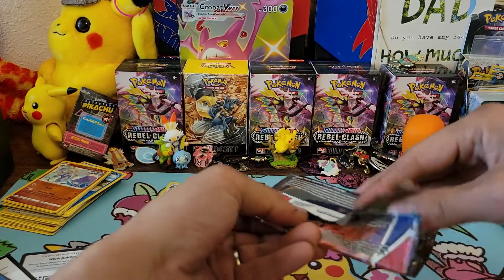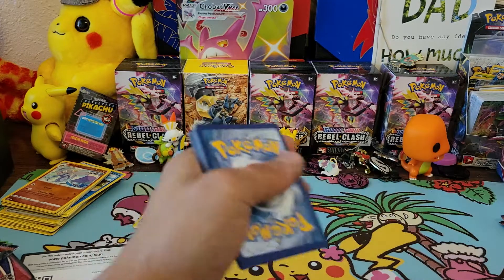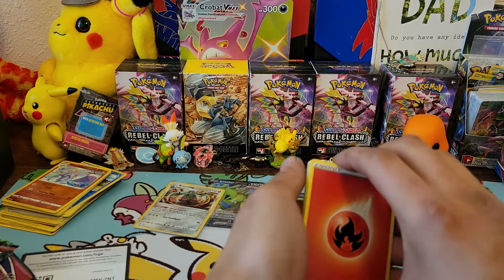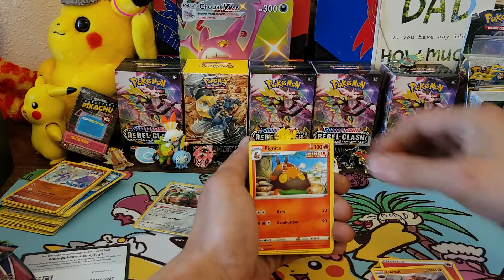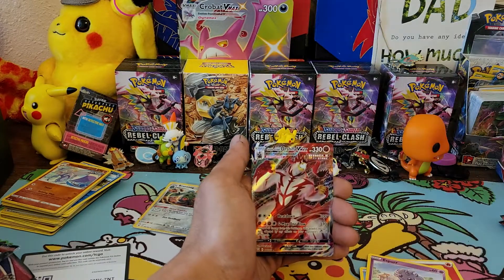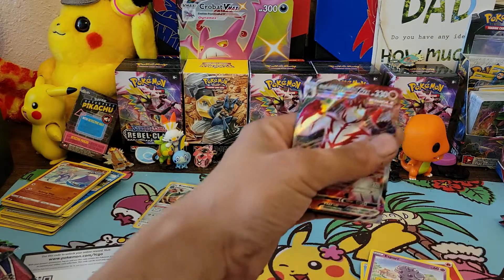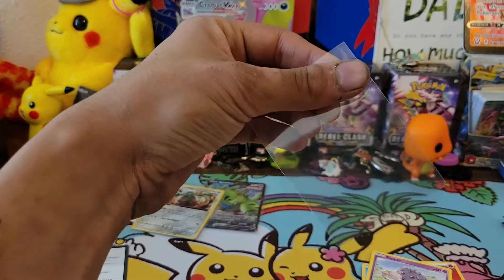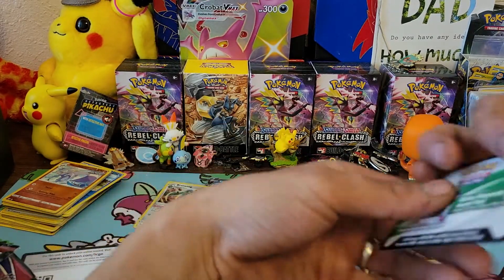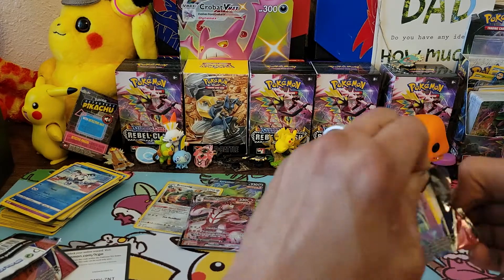That V could be a full art, rainbow rare, or gold. Let's see what this code card is - we're not going to check the back. This is our third-to-last pack. Fire energy, Carkol, Pignite, Falinks, Cacnea, Spoink, Rolycoly, Frillish, Espeon, Mr. Mime - and oh! Urshifu V-Max! I think I pulled this one before, but we've got a V-Max Urshifu! That was actually pretty good. We still got two packs to go - can we get one more hit?